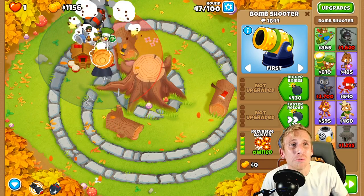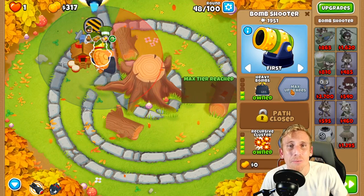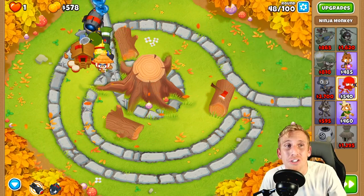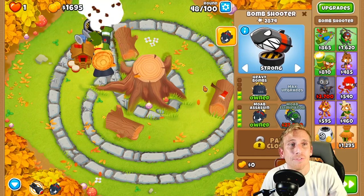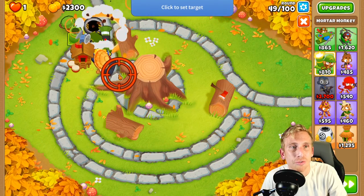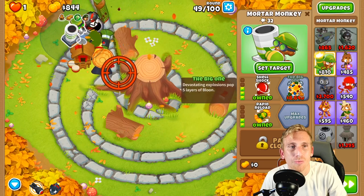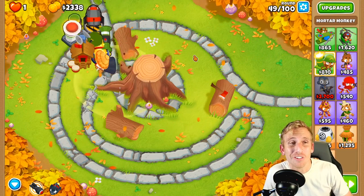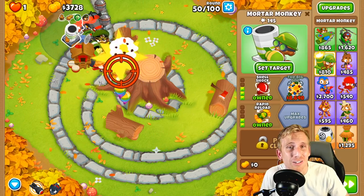We have a 2-0-4 on the recursive cluster, a 2-4-0 on this one, a 4-0-2 ninja, and this guy at 3-2. Now we're going to grab our mortar and put him right next to this guy in this general area, because once we get the bigger one it kind of hits the whole area. We'll get the big one at eight grand, then save for the biggest one, and you're not even going to see many balloons get past this area in the circle.